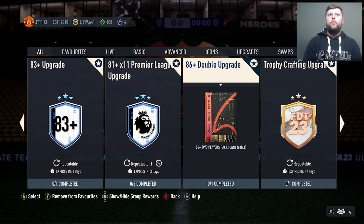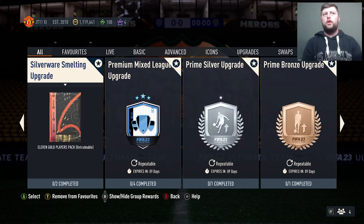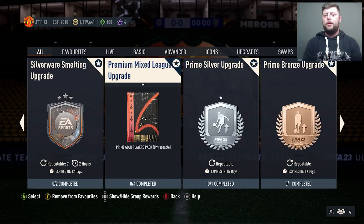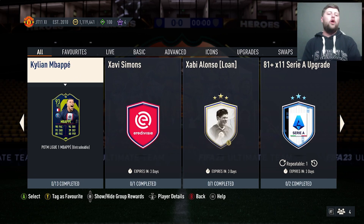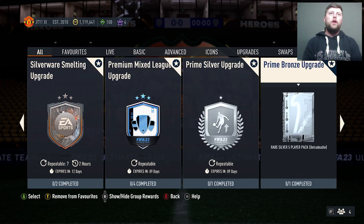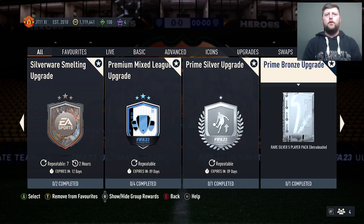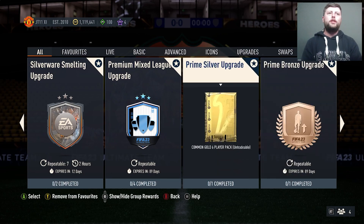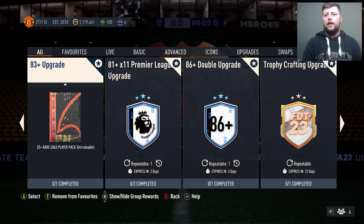We've already got the 83 upgrade, we've already got the 82x10, the 81x11 for all the leagues coming as well as the Premium Mixed League SBC, Silverware Smelting, Trophy Crafting. There is a lot going on at the moment. I didn't expect them to give us a player pick or something like that. It would have been nice to maybe have got the 75x5 — I felt like that would have capped off some of the rares, seeing as we've got the Bronzes, the Silvers, obviously the Gold Commons. It'd be nice to be able to get the rares to put into the 83 upgrade to make this SBC a little bit easier.